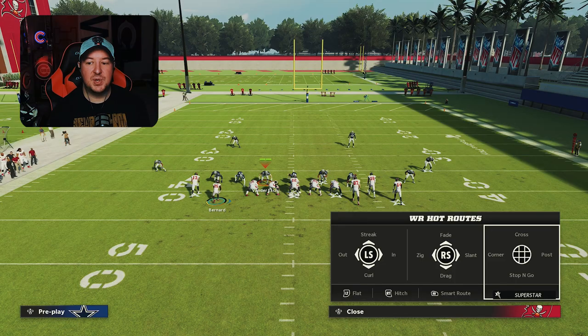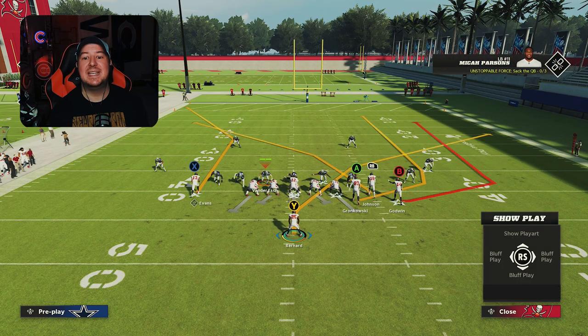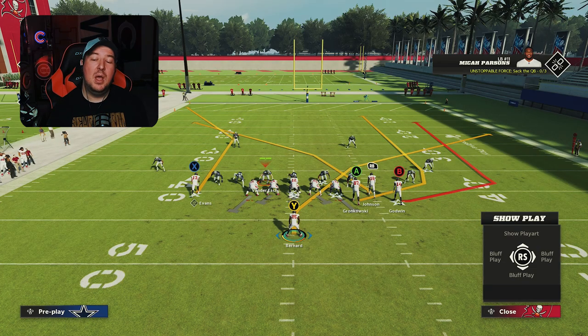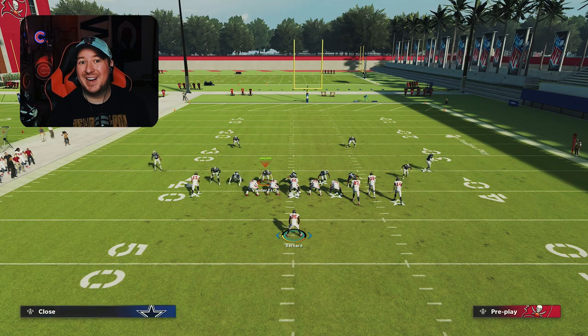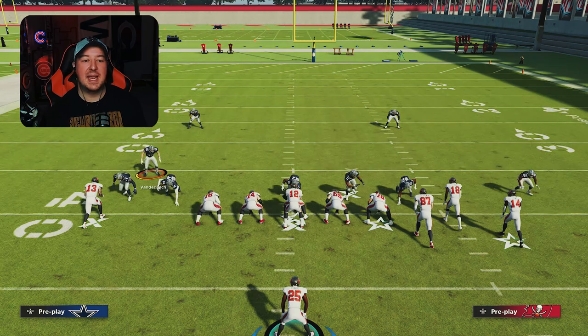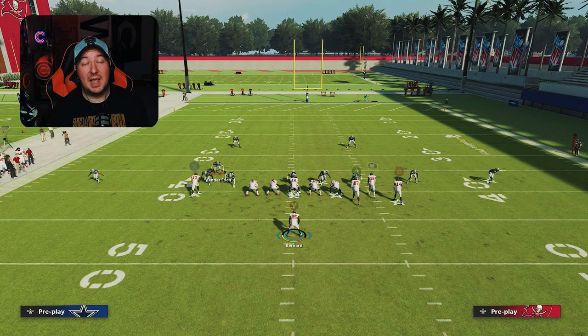That's the shorter red zone corner combo. What I'm going to show you now is something you can do anytime without a motion flip — you put him on a crosser and then motion him back into the backfield. Notice how this route is significantly deeper downfield. This one isn't necessarily going to give you that red zone corner feel, but it's going to allow you to get further down the field and clear some of those zones.